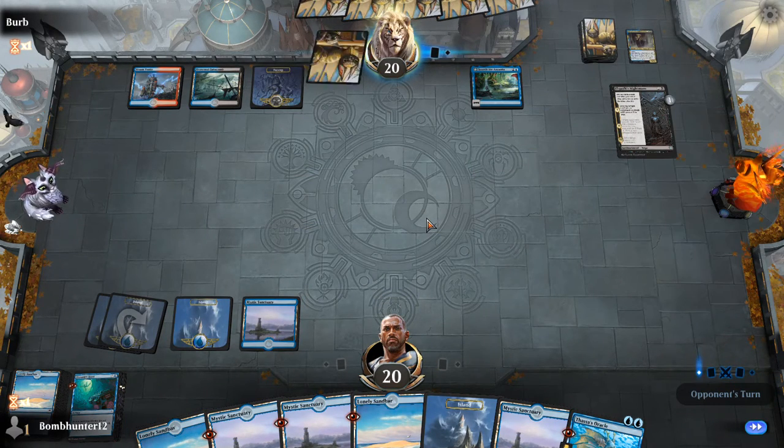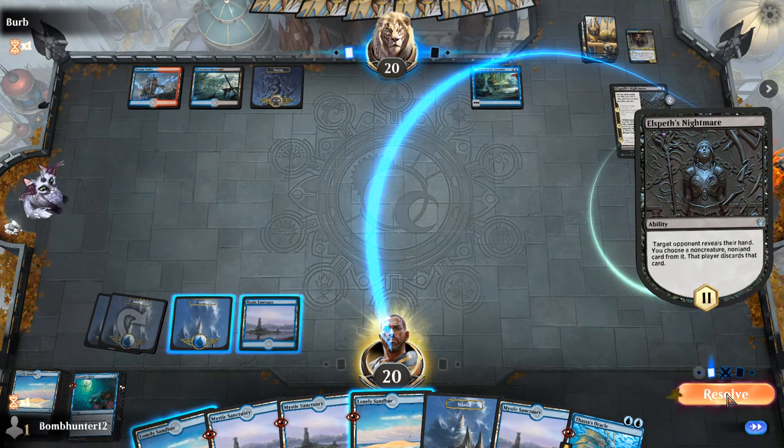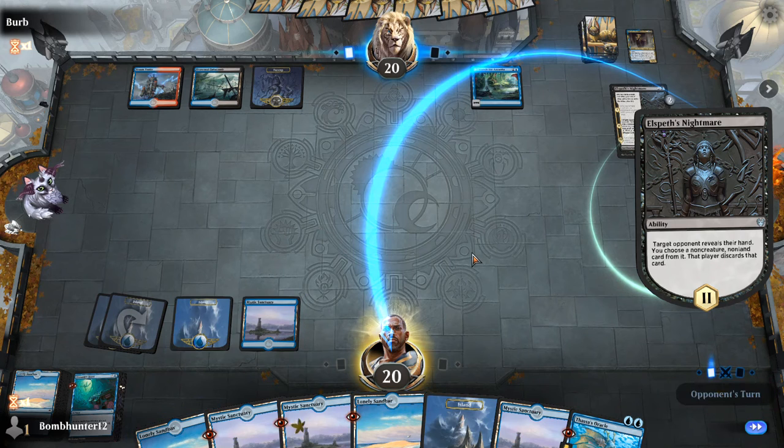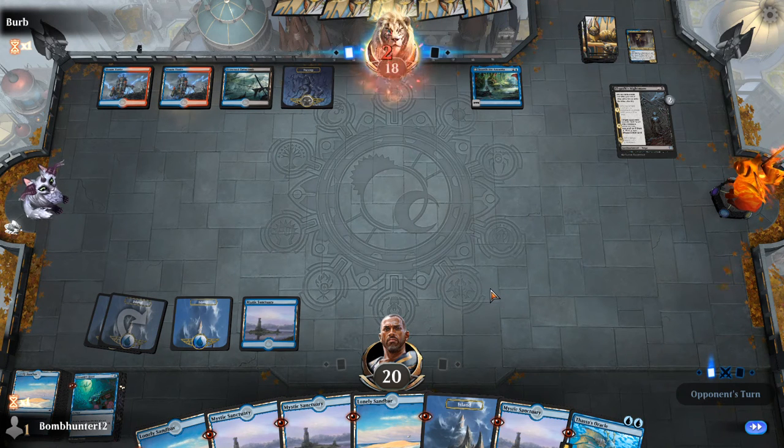So as long as you can give that Treasure Hunt your opening hand, the deck's fairly consistent. Non-creature, non-land — have at it. Try to move your mill, I have the Lonely Sandbars. What are you up to? I'm about to win the game, if you don't have a counterspell in your hand.